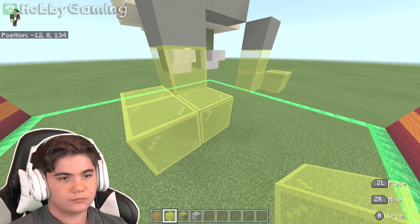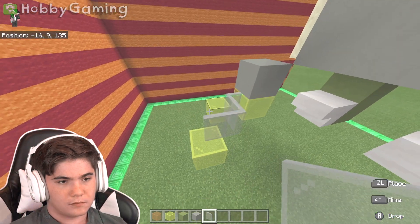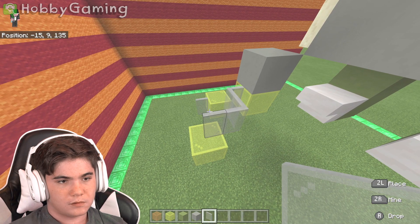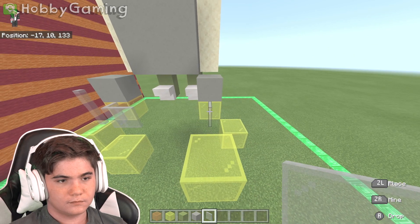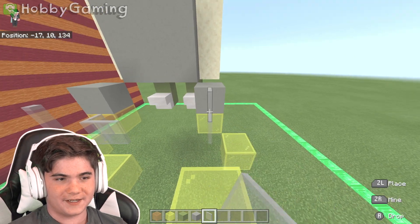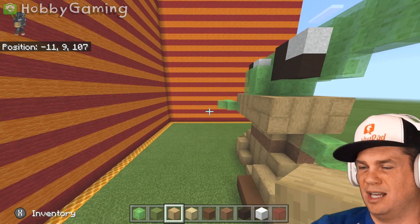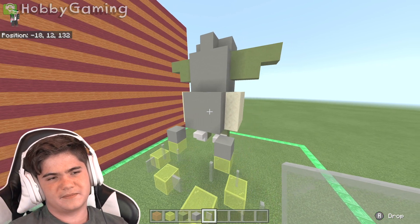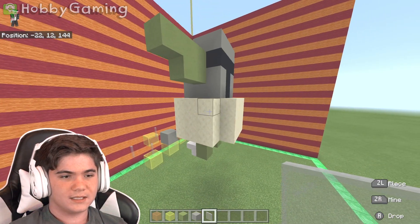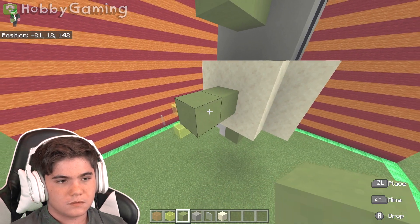Things are looking good. I'm happy with it. I have to make certain decisions because certain things I want to look a certain way. He kind of has a big thing around his face, like a big scarf. Kind of like a scarf around his head - but that's kind of what he has. It's like a scarf around his head.